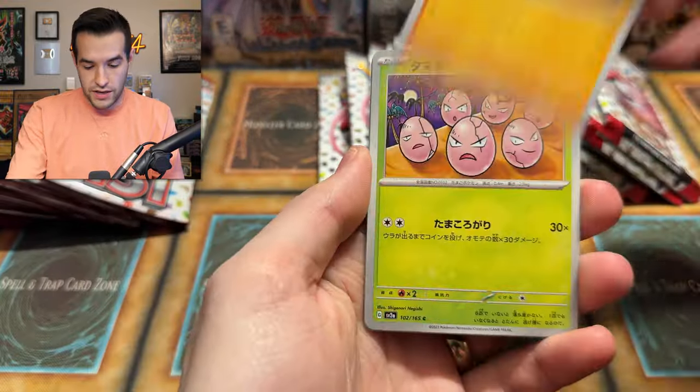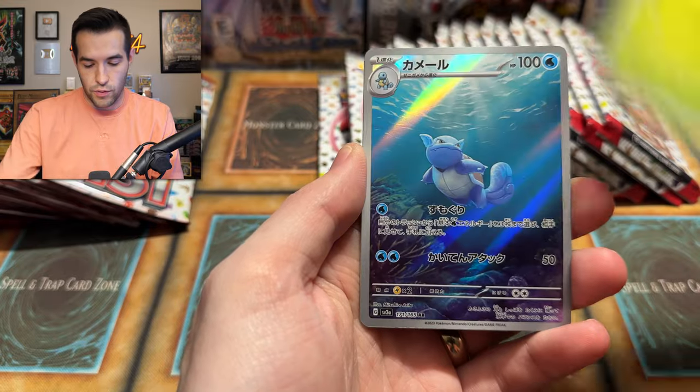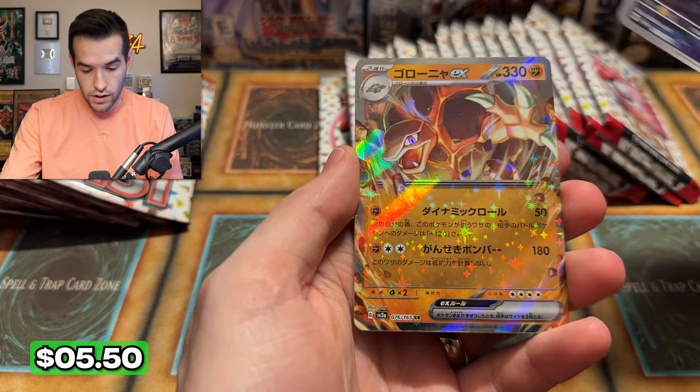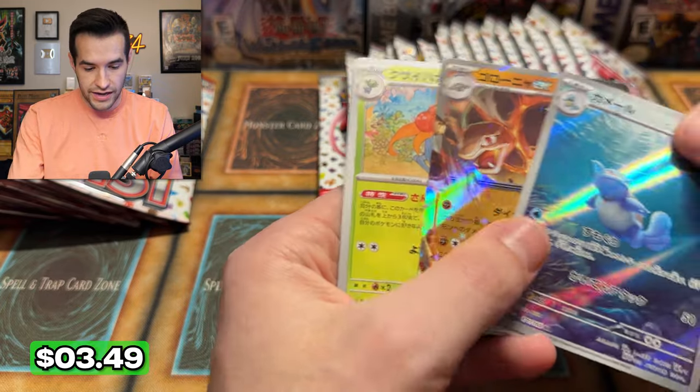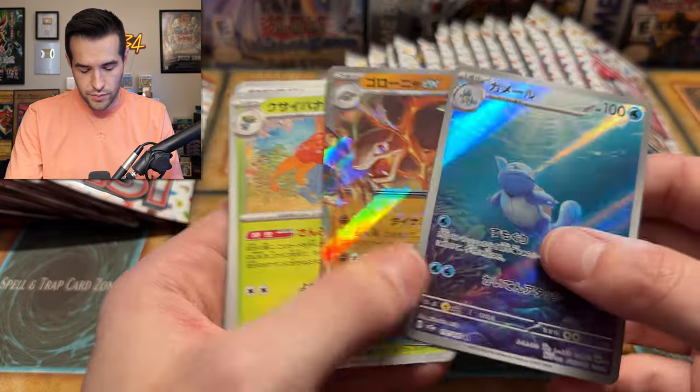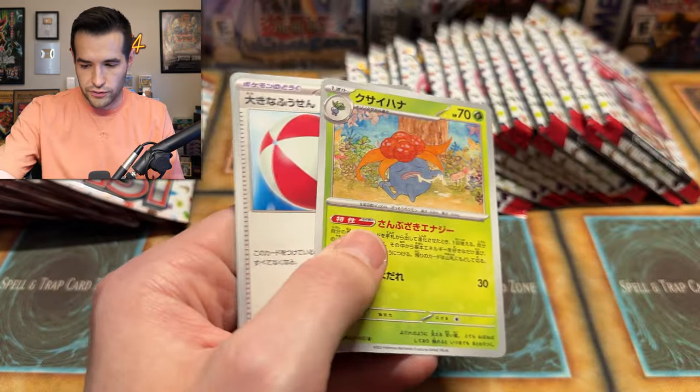We have the Mankey, Exegcute, Weepinbell — ooh, this is good — Wartortle! Oh, that's a sick one. And a Golem EX! That's a pretty nice pack. This is a really beautiful card. Is that an Alt-Art? It might be. I don't know if they do Alt-Arts for middle evolutions, but Golem EX — very cool. That feels like a solid pack.